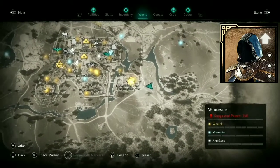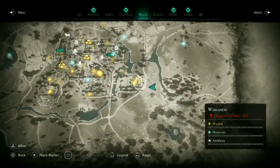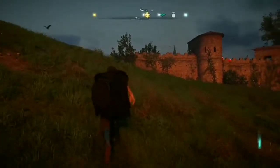Then's Cloak is located in the bishop's residence in Winchester. As you can see the power level here is way above our own, so we'll need to be quick about getting this piece.